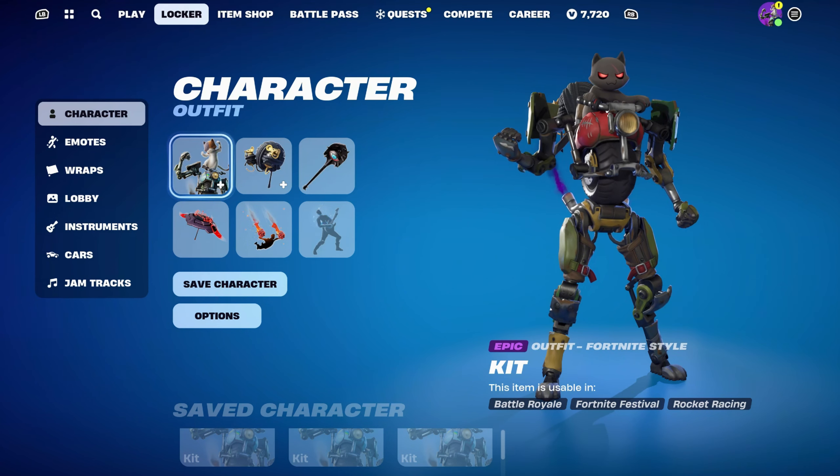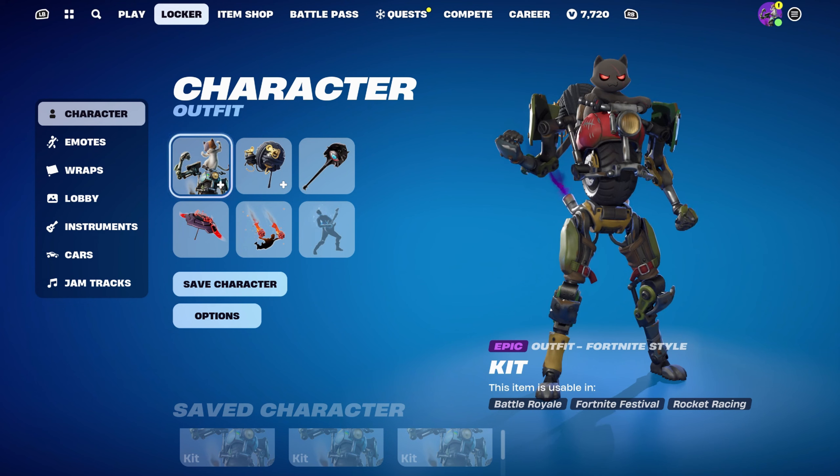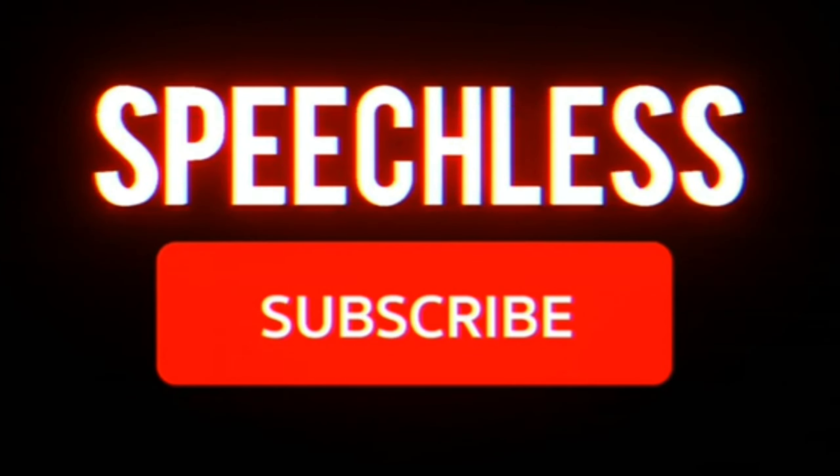That's all the Kit skin combos done. Thank you once again to A_SavG_1231 for the video suggestion. Kit is a very unique skin with 3 great edit styles. If you have any other video suggestions — could be a cosmetic, skin, back bling, pickaxe, glider, contrail, or weapon wrap, or anything else Fortnite related — feel free to leave them in the comments below. Always down to give something new a go.